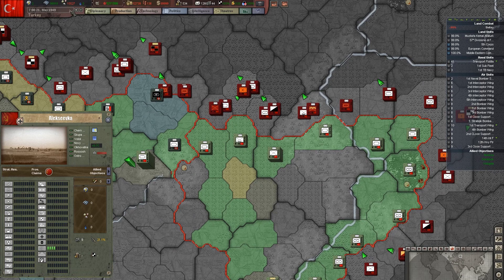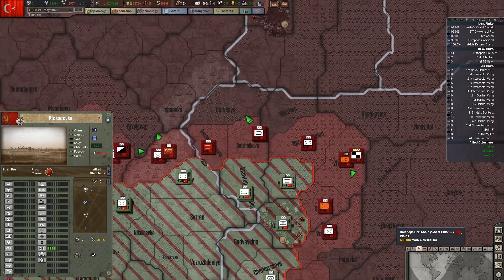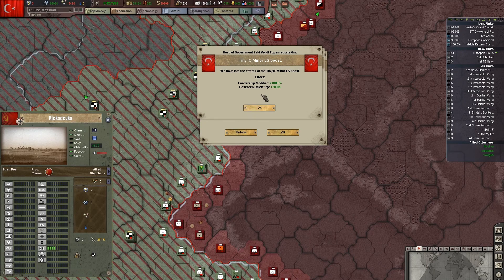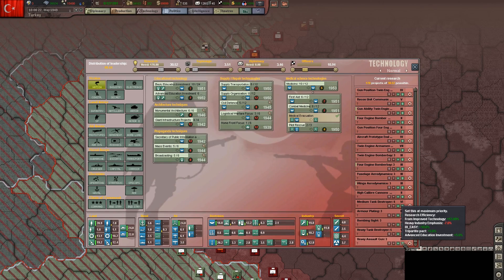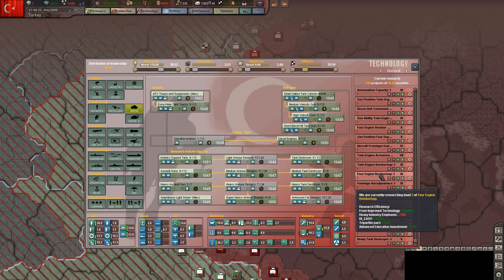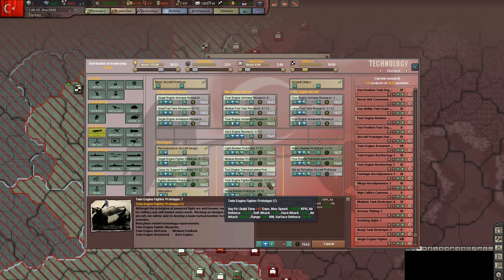Let's go ahead and unpause this and let things start moving. They're kind of poking at me over here, but it doesn't look like they have much force there. We've got heavy assault guns and assault guns — let's keep those rolling. We also have some prototypes here we need to push forward.